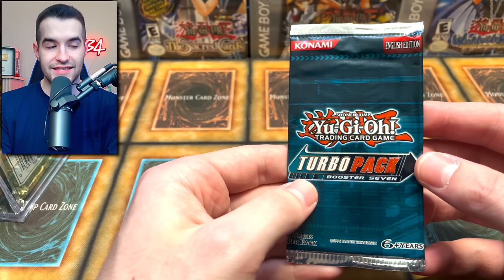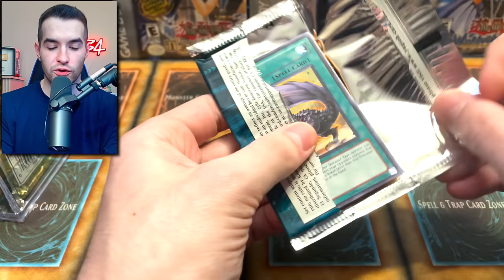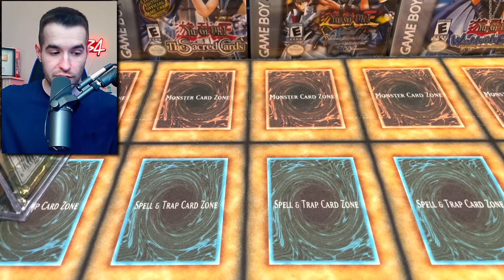Turbo Pack 7. There are usually some pretty cool cards in these Turbo Packs. Is this the Catastore Ultimate Rare one? Oh, there it is right off the bat. Tail Swipe, Ninjitsu Art, and Gugu the Gallant Ninja — they're at the very front, so we gotta remember that.